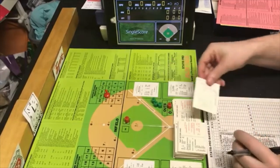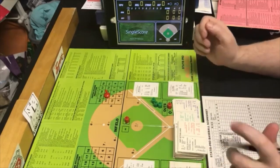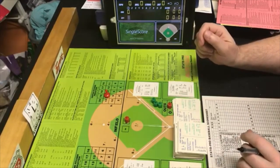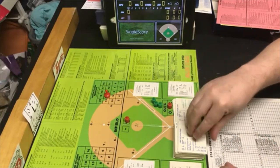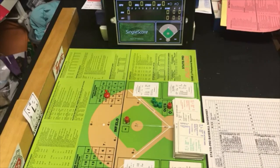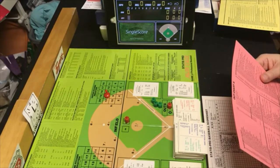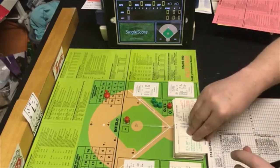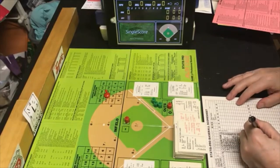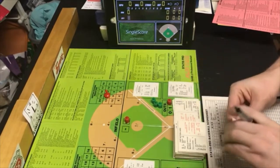The next batter is Willie Randolph. He gets a PB7 — Keogh is in charge. We have a random 87, which is an out. Randolph is an RN, so we look under RN — that is a G1 with a possible error. G1 is ground out pitcher to first. Checking for error — there is not one. He goes out one to three. Two down.